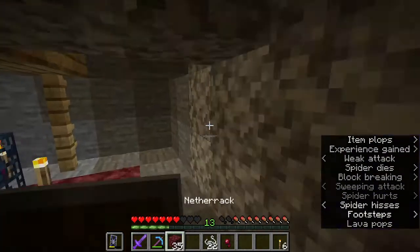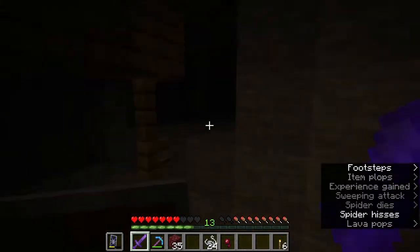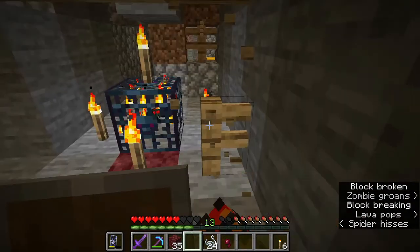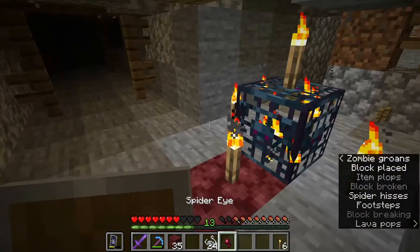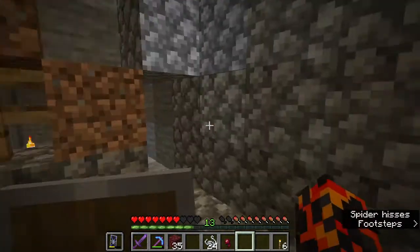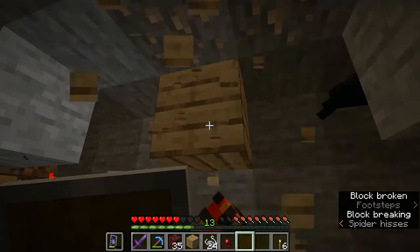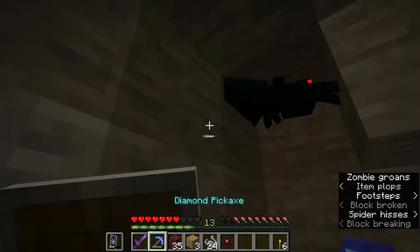I think there might be another spawner — actually no, there's just a spider up there. We'll leave it for now and get rid of all the wood. I'm going to try to craft an axe but I don't have enough sticks, so there's no point. I'll just break things by hand. I'm going to speed some of this up.